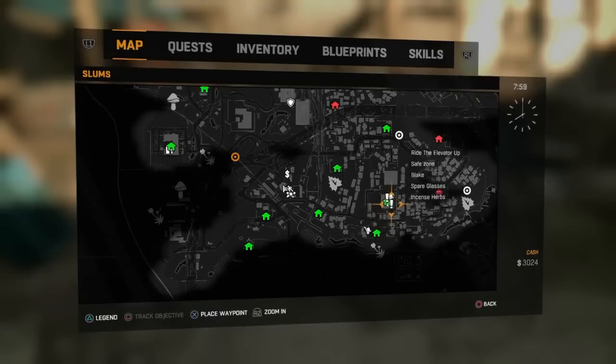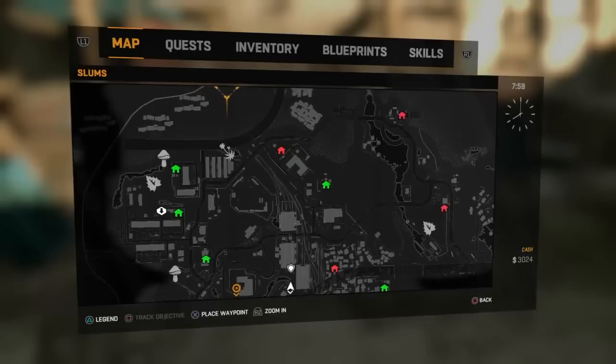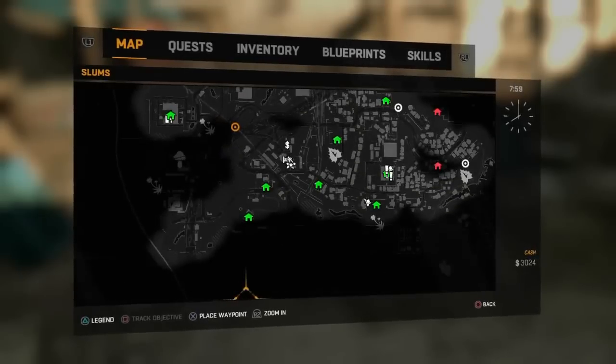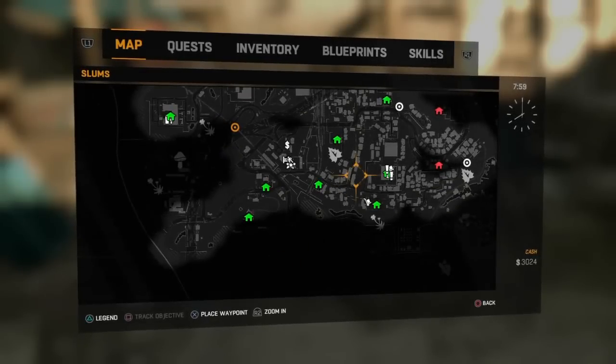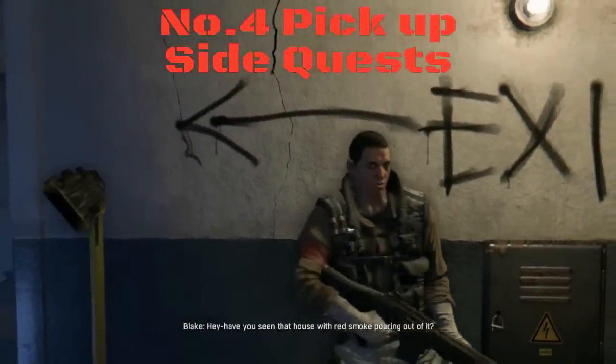Number three: capture the safe houses early. Early in the game you probably won't realize why, but as you get on with the game you'll begin to understand. At night time you'll need somewhere to run and hide — bravely. Not only that, capturing safe houses also unlocks missions and side quests that help you level up and get XP. It's well worth doing, but please do it early.